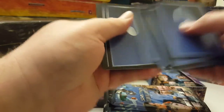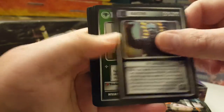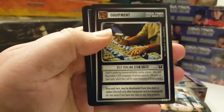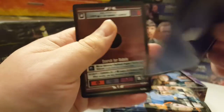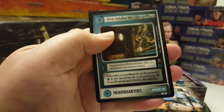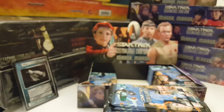Second pack: Royal Casino Slots, Alliance Interceptor, Fort Cardassia Tegas, Multidimensional Transport Device, Emergency Conversion, Self-Sealing Stem Bolts, Gant, Search for Rebels, Klingon Empire Outpost, and the rare is a regular rare Terran Rebellion Headquarters.